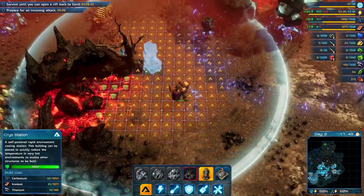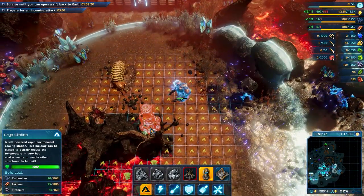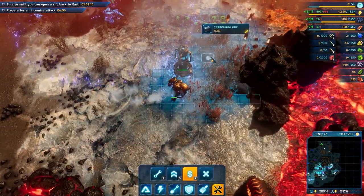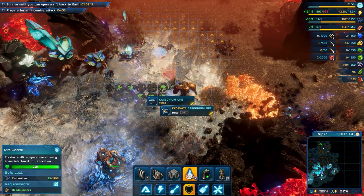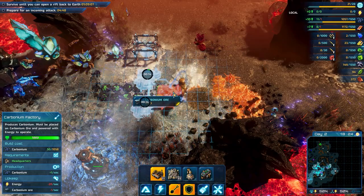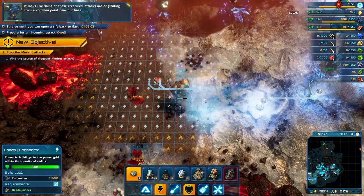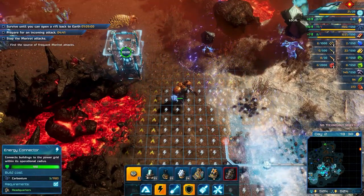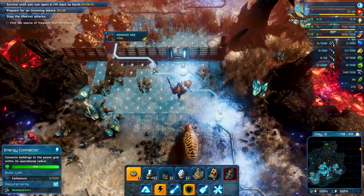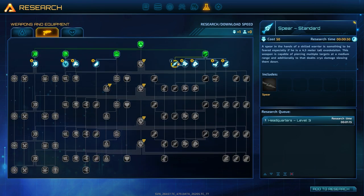We need one more cryo station. Base is under attack. I think they should get rid of the notification that base is under attack after the cryo station is built, because it's like a split second where it gets built and it's not yet freezing the ground, so it takes like one tick of damage.